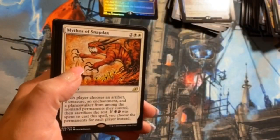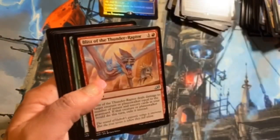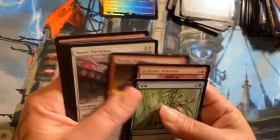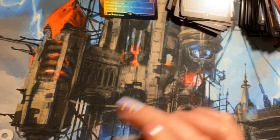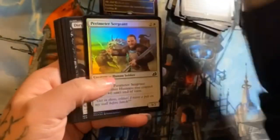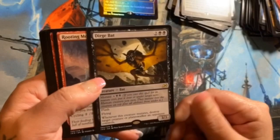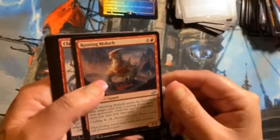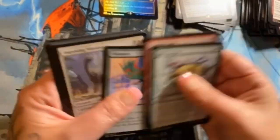Mythos of Snapdax — that's just kind of fun to say. Reptilian Reflection, Neutralize, Blitz of the Thunder-Raptor. Another foil common here — Perimeter Sergeant. Dirge Bat is our rare. Rooting Moloch, Clash of Titans, Channeled Force — great card. No alternates.